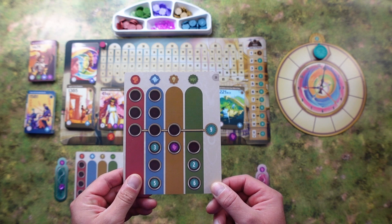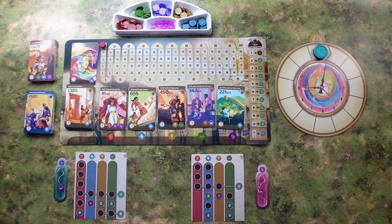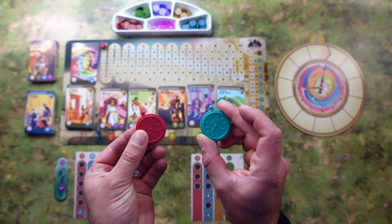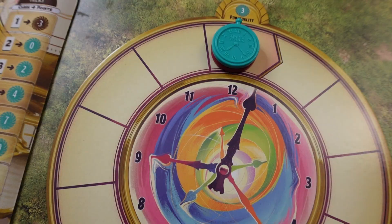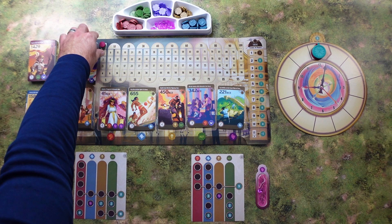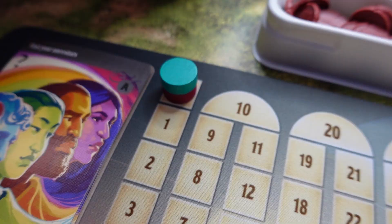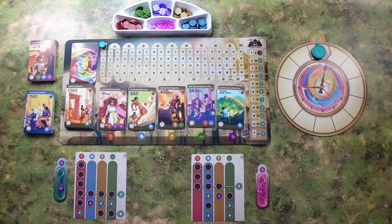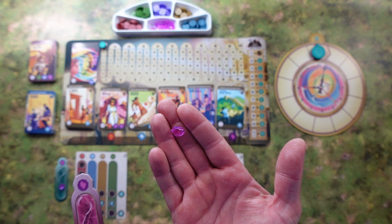Each player needs to take their little player board, called an Itinerary, looking like this. Each player randomly takes four itinerary cards, then chooses a player color and takes a watch of their corresponding color. Put them above each other on spot 12 on the watch. They also need to take a wooden token in the same color and put them on zero on the score track. Then each player takes a crystal tank matching their player color and one time crystal to put in their tank.